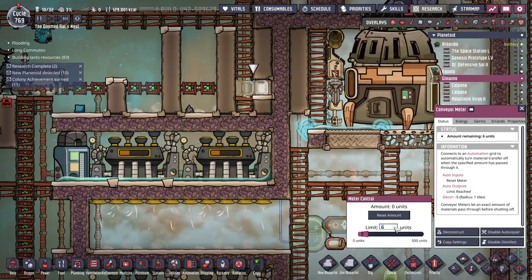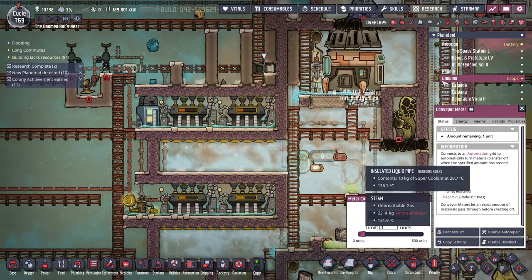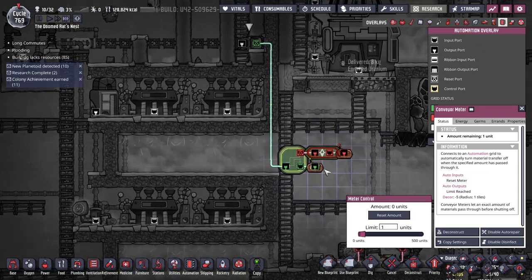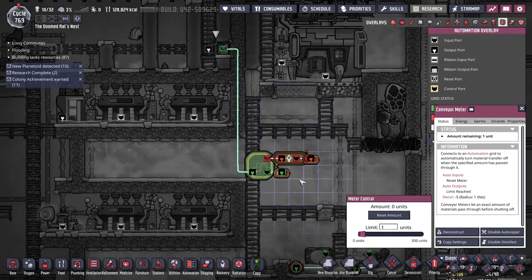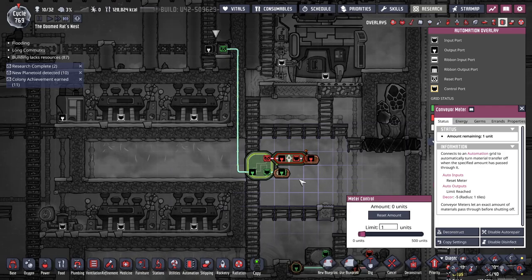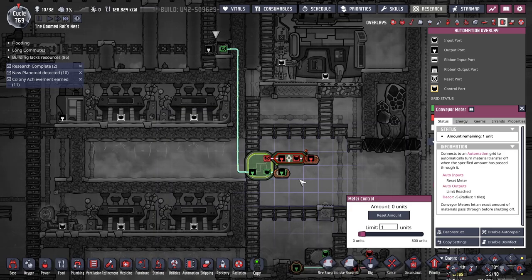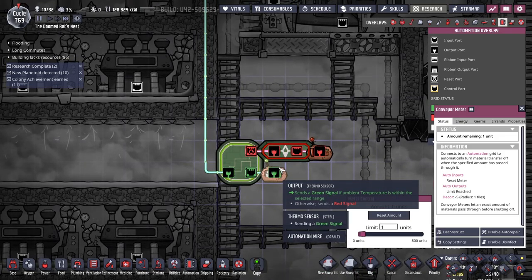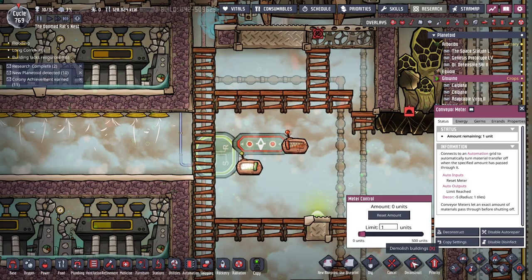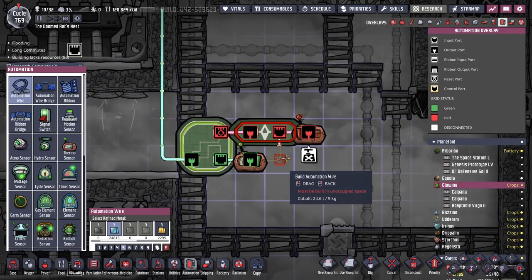Let's set this to one because it's not six units total, it's one unit at a time. The problem is this reacts so slow - you're still sending green. I think I need to hook this to the filter gate, so let's deconstruct that, hook to the filter gate, and we let Steve in here.